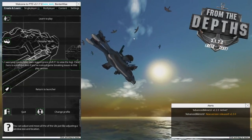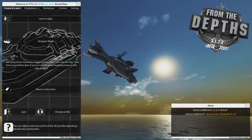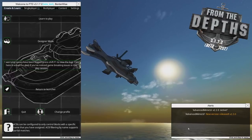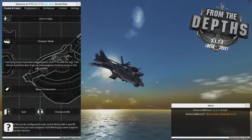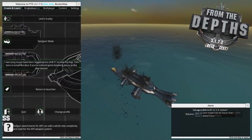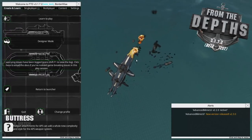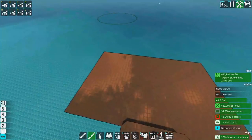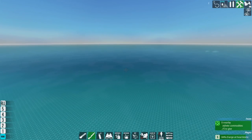Here we are on the main menu proper. You'll notice it says Beta Test over there — that's how you know we're in Beta Test. The second thing you'll notice is this alert box, which has nothing to do with the video at all. That's a mod I currently have activated that I'm going to review at some point. We're going to hop into the designer and show off the breadboard prefab.